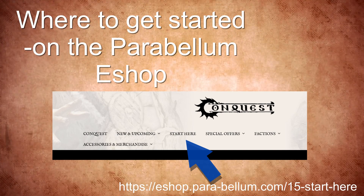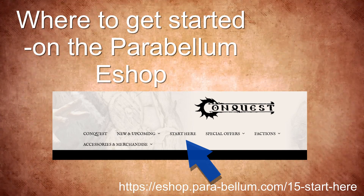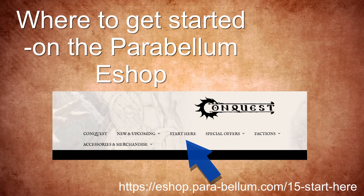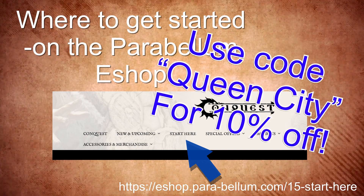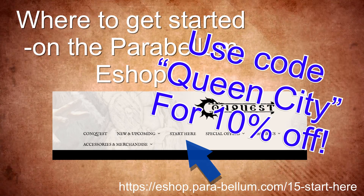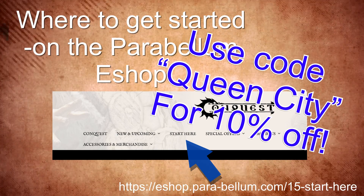If you want to see any of the kits we show off today, make sure you head to the Start Here page on the Conquest eShop store to view any of these products. And if you want to get your own, use code QUEENCITY at checkout to get 10% off your purchase. A small proceed helps the channel tremendously and we greatly appreciate all of those who have already used our code.